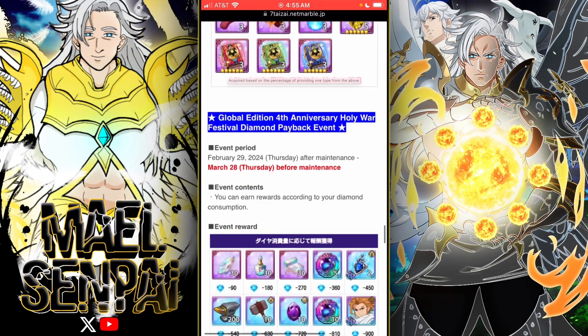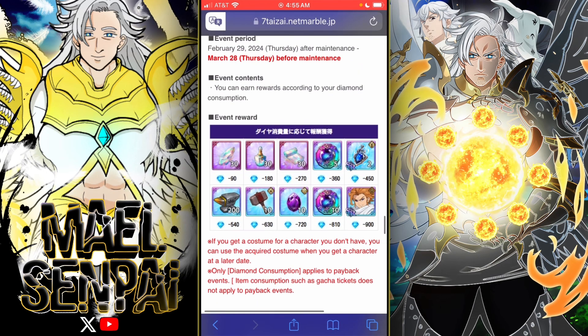Here's the gem count. There's a free SSR outfit for 900 gems, so if you go for rotation — just like with Meli — you can get his outfit.